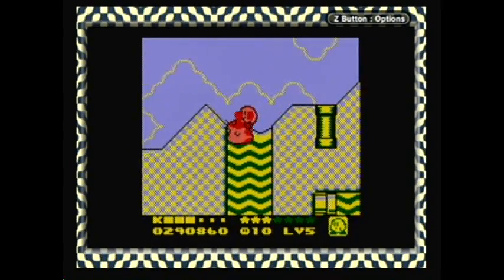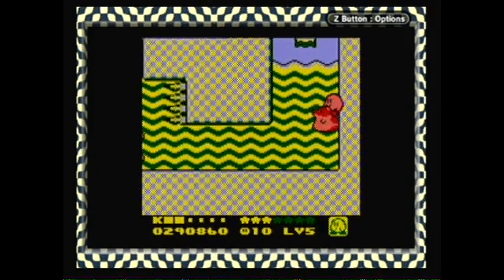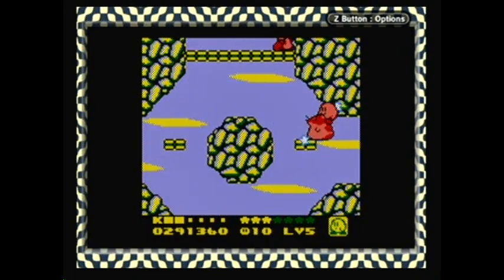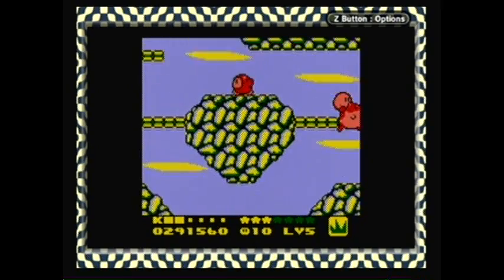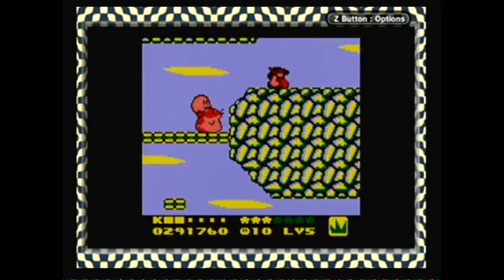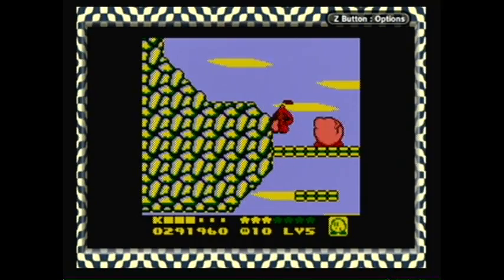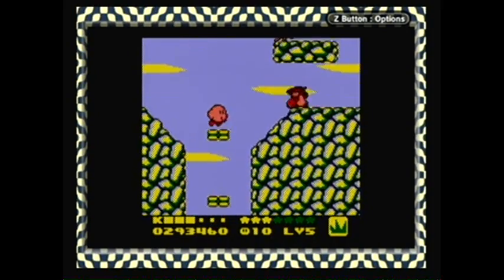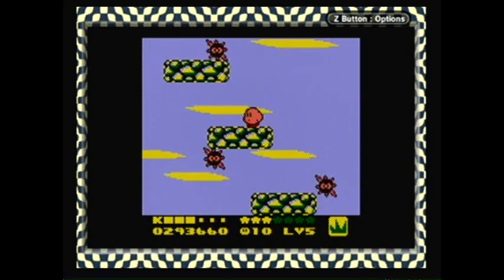Get out of here, Yil-Yil — or however you pronounce that. Fortunately, no rainbow drops are in this area, so even though I missed some stuff, it doesn't matter. Hey guys, wanna see how useful Rick's Needle ability is? That is so terrible! You can't even hold it out forever, it only lasts a second or two. You have to turn around if you want to use this move — it's bad. Needle ability doesn't really get improved with animal helpers. Coo only uses Needle downward, Rick only uses Needle backward, and Kine is exactly the same as Kirby.